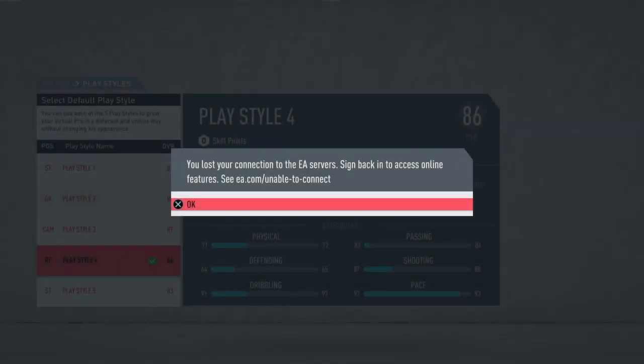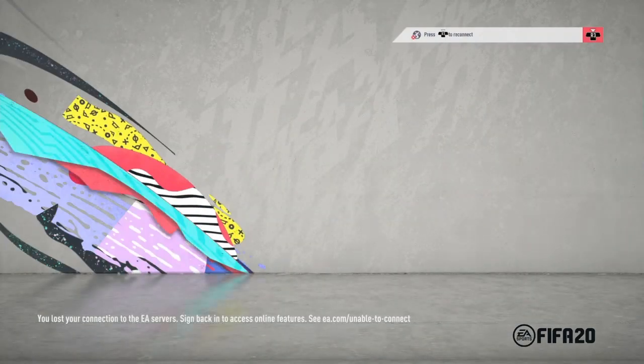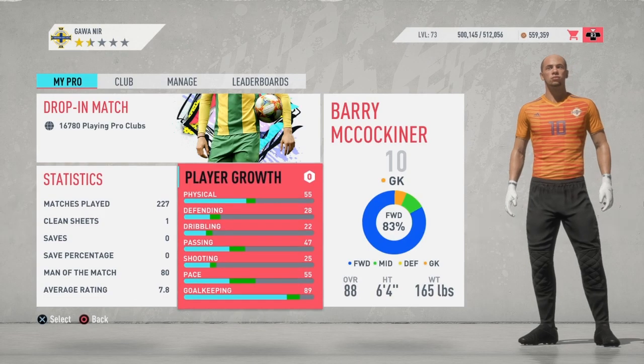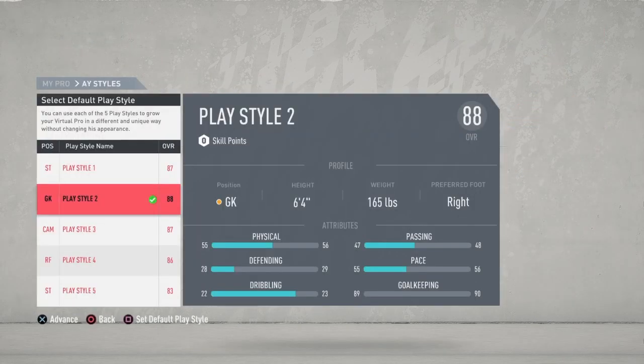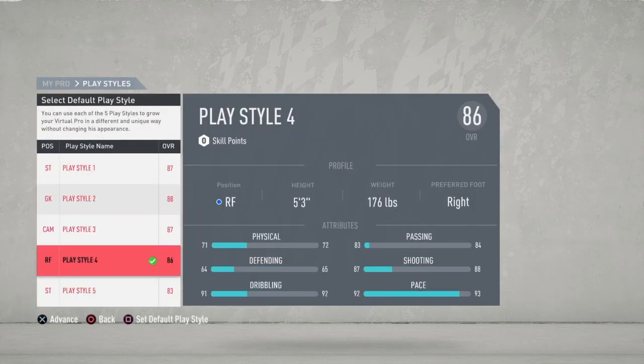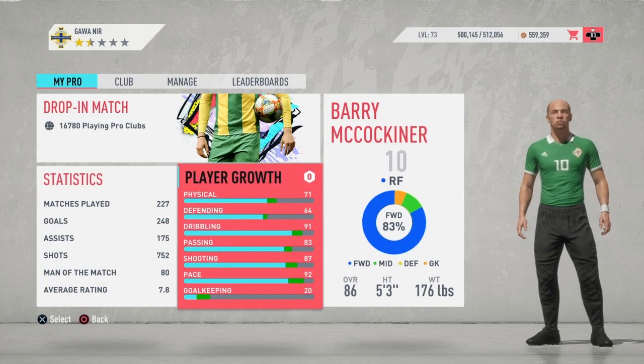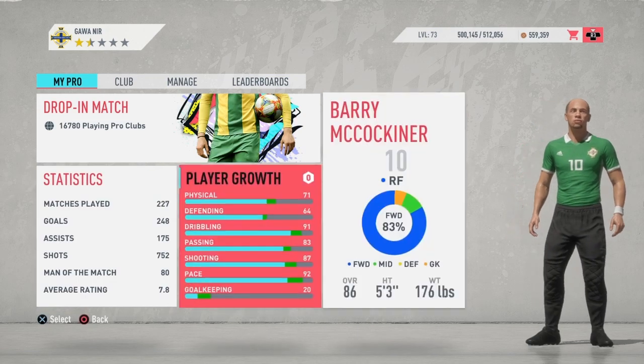Once you've done that you will end up back at this screen. Then you log out and go back to Pro Clubs. Once you go back in you should be as your keeper playstyle again. Then all you need to do is select your other playstyle that you want and exit out, and you should have the goalkeeper legs. As you can see, I have them. That's as simple as it is. Thanks for watching, peace.